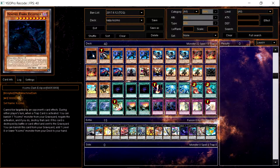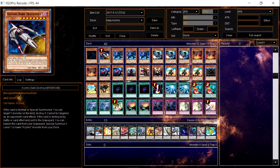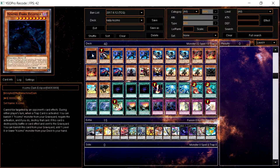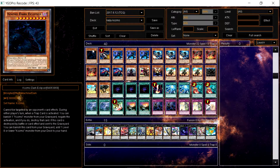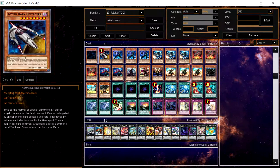For the biggest ships we have Kozmo Dark Eclipser and Dark Destroyer. Dark Eclipser is great because it also has 3000 attack and is as easy to summon as Dark Destroyer, so it's nice to have two 3K beaters. Dark Eclipser can banish from the graveyard to negate traps, which decks like True Draco use nowadays. If it's destroyed, you can banish it to get Dark Destroyer if you don't already have him.